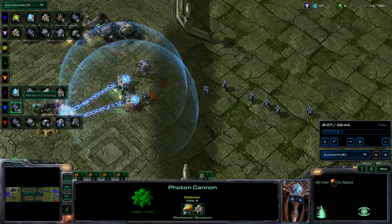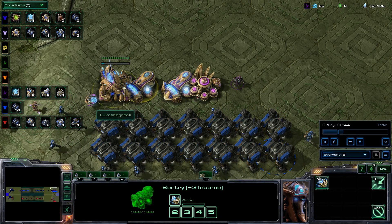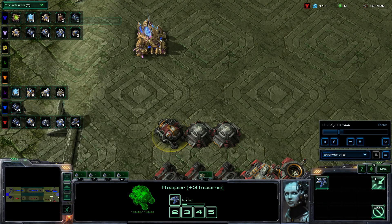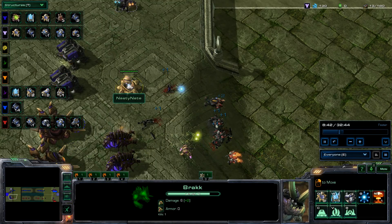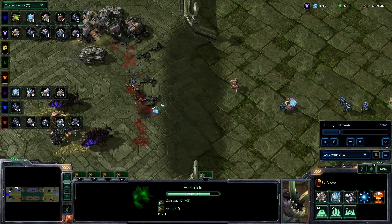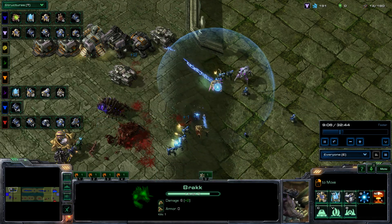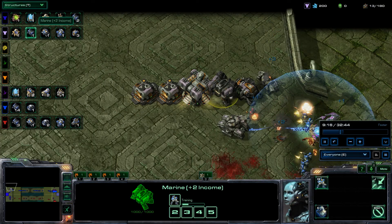I keep pressuring with my Marines — I already have 14 barracks built. We've got a Stalker, two Sentries, a Zealot, and on the bottom a Hellion and Medivac with Marauders coming through, all done by Acid Rain. Acid Rain is attacking their base but confronting the Cannon, while three SCVs repair it. Above, another Cannon appears. The Marines are dying quickly between the Cannon, Fungal Growth, and Siege Tanks — now three Siege Tank depots.